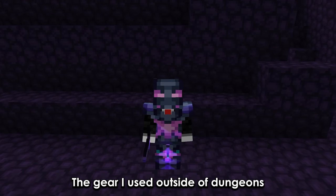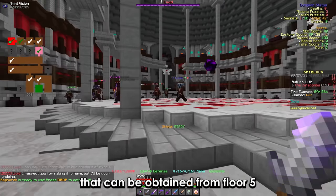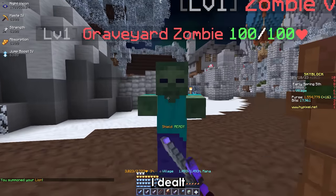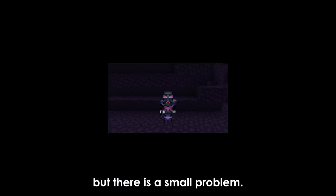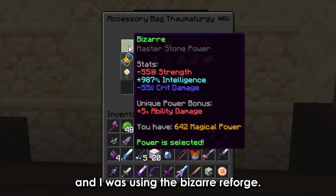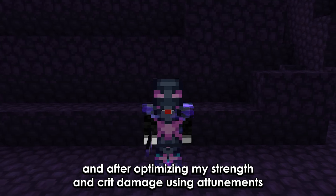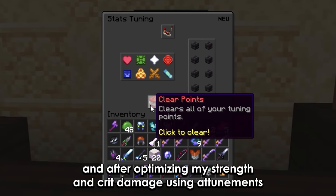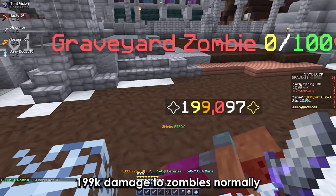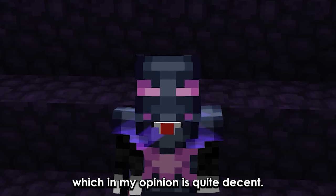The gear I used outside of dungeons was full crimson and a level 90 lion. With a livid dagger that can be obtained from floor 5 and costs around 7 million coins on the AH, I dealt 70k damage. My stats were terribly optimized and I was using the bizarre reforge. After switching to a better reforge and optimizing my strength and crit damage using attunements, I was able to deal 199k damage to zombies normally and 538k damage with a sword throw backstab, which in my opinion is quite decent.